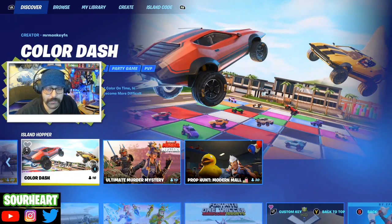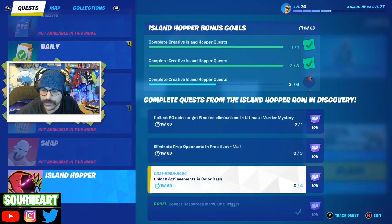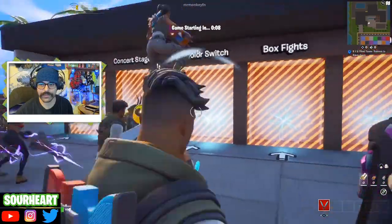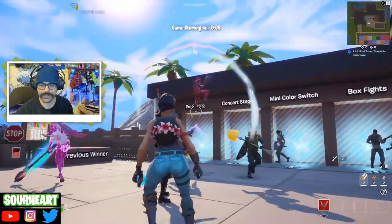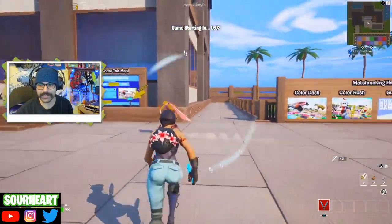Color Dash by Mr. Monkey Fortnite - random colors are picked and you must drive on that color in time in order to not meet your demise. The game becomes more difficult over time. We're playing some Squid Game right now. The challenge is to unlock achievements in Color Dash. The map also has boxfight, parkour, spectate, and a concert stage, with crow fishing and other modes coming soon.